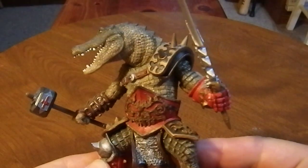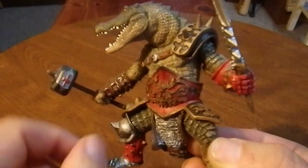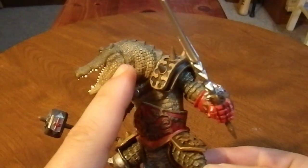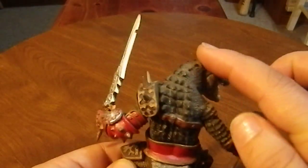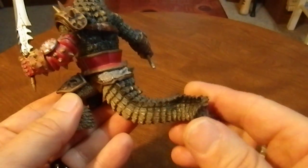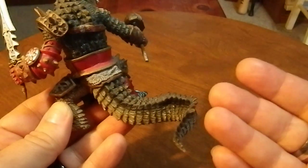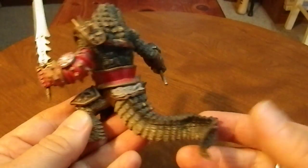The scale work on this guy is beautiful. Look at those legs — look at the scaling work on the neck and along the jawline. And look at this back. Just so well done. And this tail is just so massive, so sweeping. This is a dynamic weapon that he'd be using in combat.